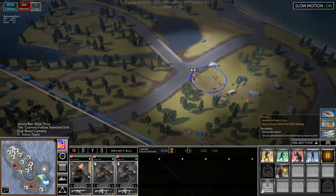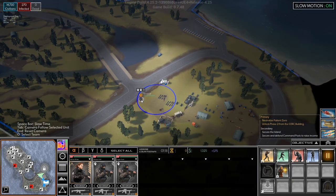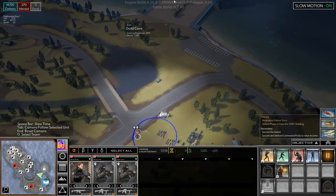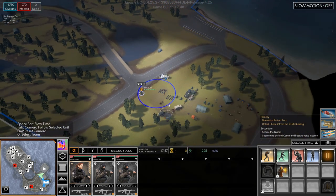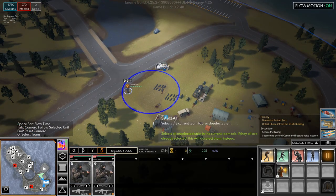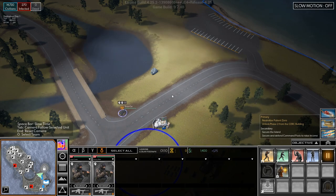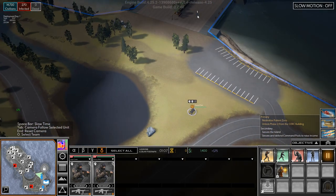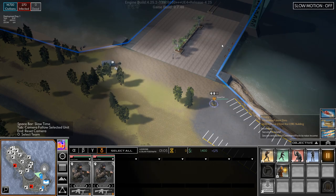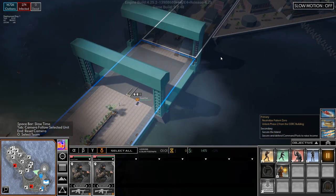Why did the scout car not go? Did I not select the scout car? I did select the scout car — let's go, scout car. Won't it go into the fog of war or what? Well that might be the case. Alright, seems like it's going — yeah, it's going.